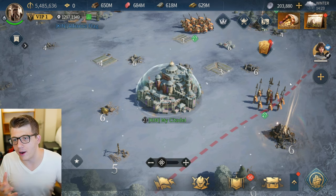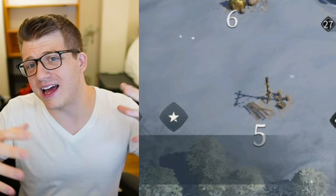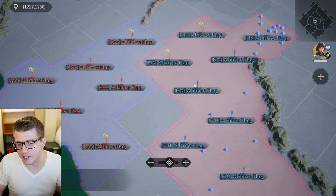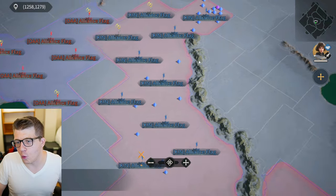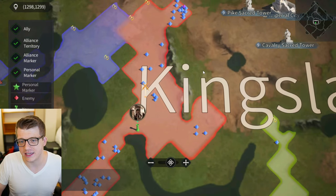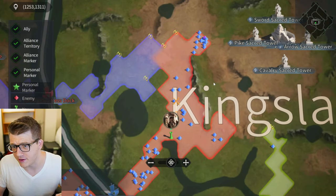I have 5.5 million power, and I think the highest power in the server right now is about 8 million, so we're all hovering around the 4 to 7 million power range. I'm in the KIN alliance right now and the OAA alliance is building up between this pass. We're making our way over to the Imperial City — we'll see how this plays out, most likely this coming weekend. I'm recording this on the 27th.